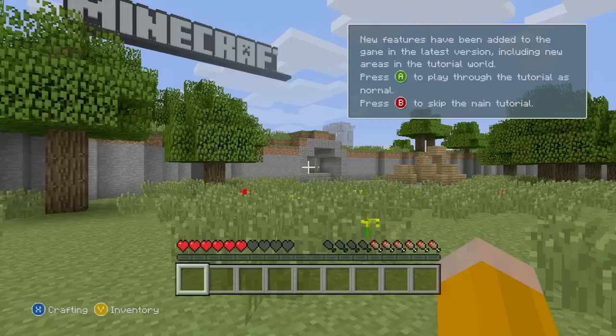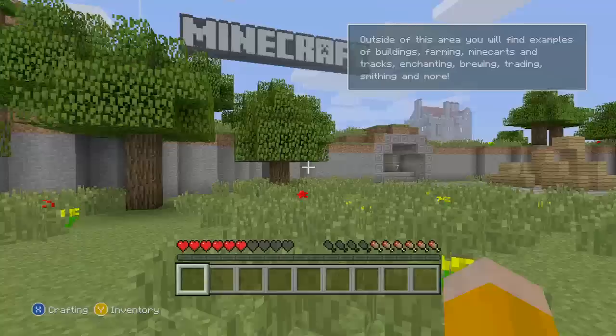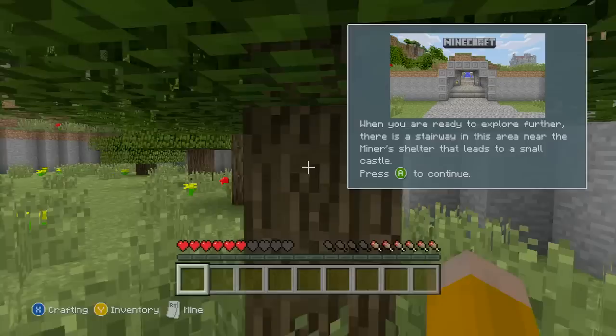First of all, the new features have been added to the game in the latest version, including new areas in the tutorial world. I'm not going to play through the tutorial as a new world - I'd like to skip to the main tutorial. Congratulations, you've completed the tutorial! Time of the game is now passing normally. Just outside the arena you will find examples of buildings, farming, Minecraft, and stuff.